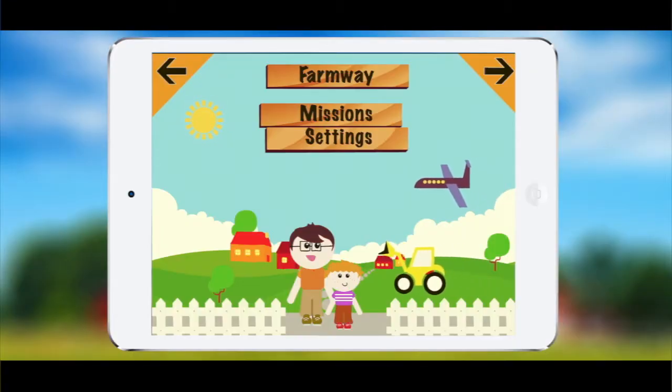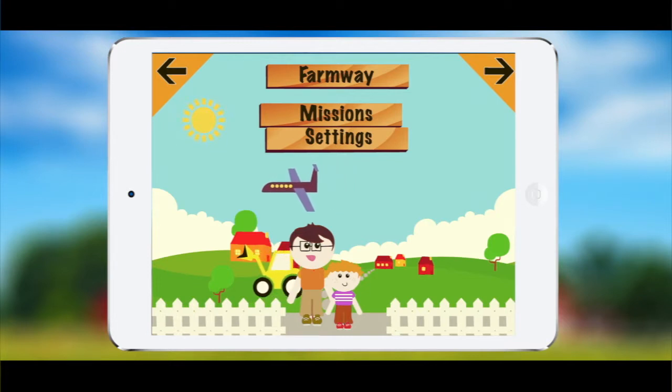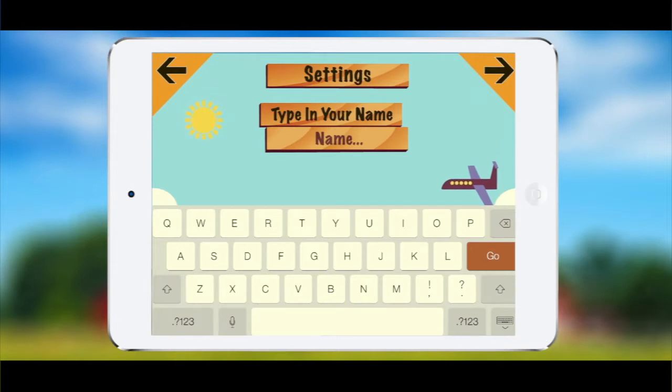When you first open the app you'll be presented with a beautiful animated space which shows you the name of the app, which is Firmware, along with missions and settings. You'll also be presented with the two main characters in the game.